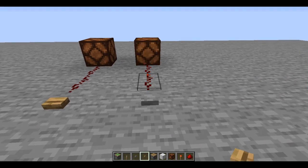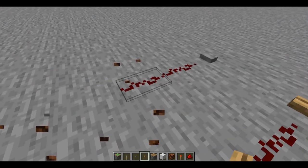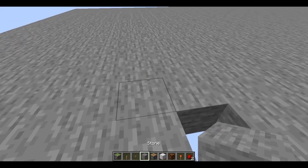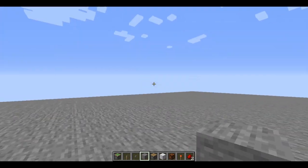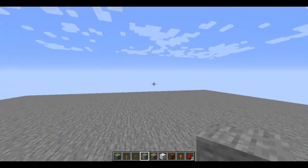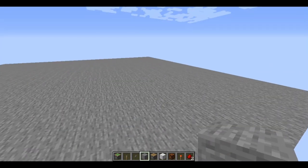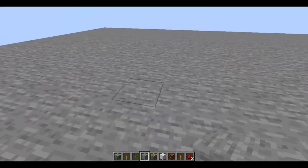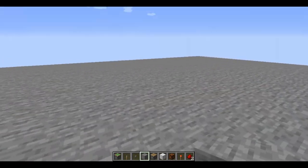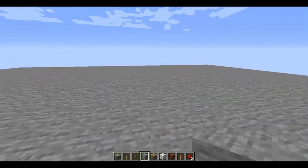Buttons are very important — it depends on what you want to use. For example, if you have a door and you press the button to get in, the stone button will be a bit harder because you have less time. The wooden button will give you more time. Also, if you want to make something that gives you exactly one stack of an item, you would need a stone button. Wooden buttons will give you a lot more. So those differences are important.